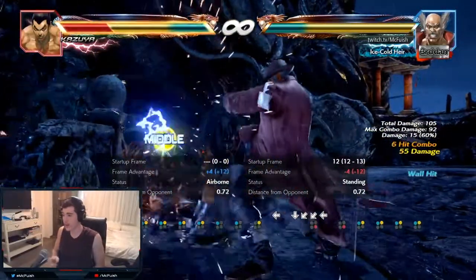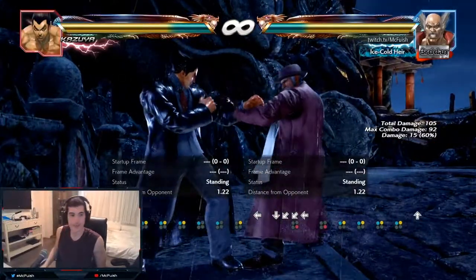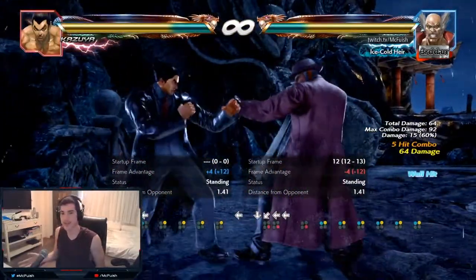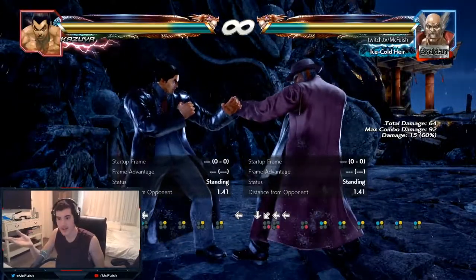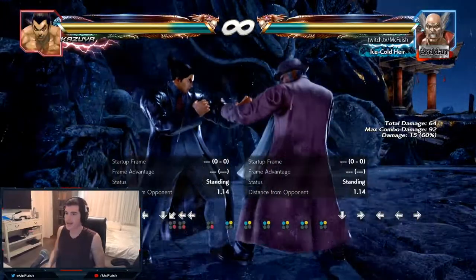We're gonna talk about 1-1-2 later, but he also has this string that is picking amazing on the wall. Down 4-1-2, Hell Sweep — this is 64 damage. Think you're doing a combo and then you get to the wall and you get this — you have him on rage. You already have him on rage from one poke that you just killed him because he ducked.